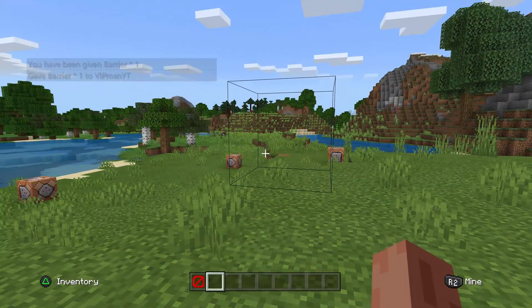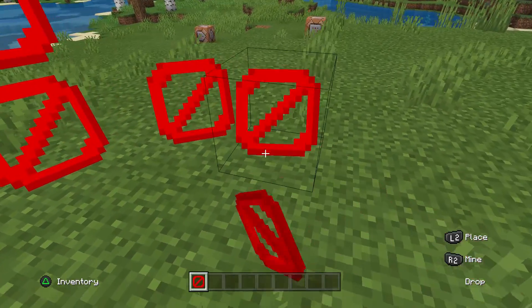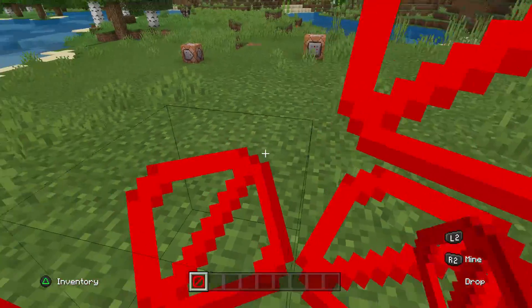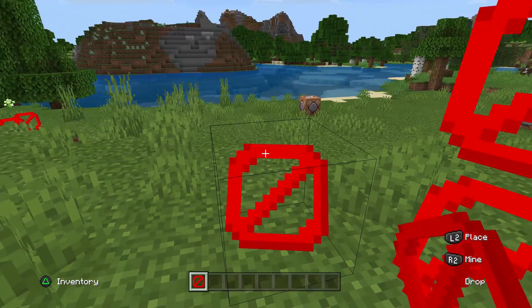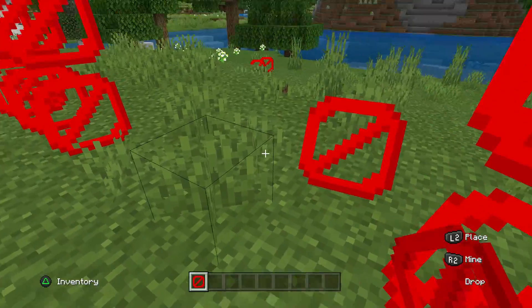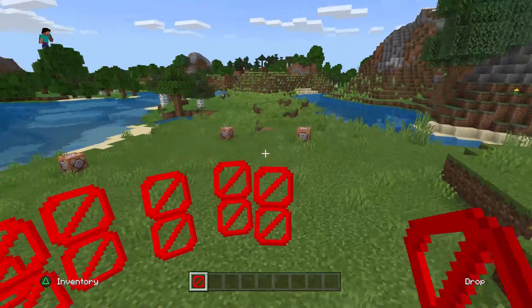If you're holding it in creative mode, you can see where it is. But if you're not, then you cannot see where it is. They're pretty cool blocks because they allow you to block off areas and have them around different places. They're very good for adventure maps or other maps like that, as you can block places and make it so people can't access certain parts of a map.